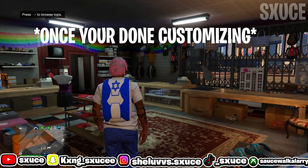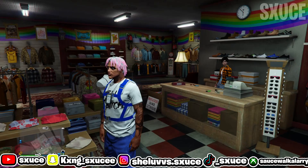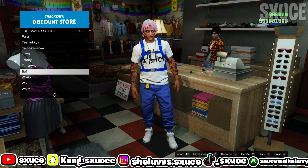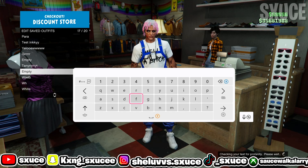Once you're done customizing, go ahead and save your outfit. You can take the parachute off if you want — I'm going to be putting the duffel bag on mine so I'll keep it on. As you can see, we've got the IAA necklace with the badge on it. That's going to be it for today's video — if you enjoyed it, drop a like, share, and subscribe so you don't miss out on future GTA 5 glitches and tutorials.